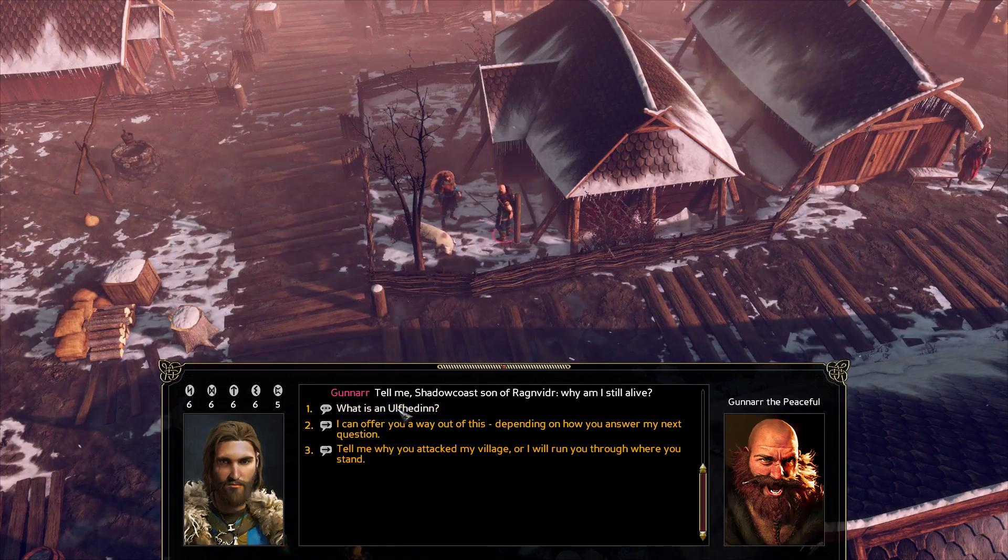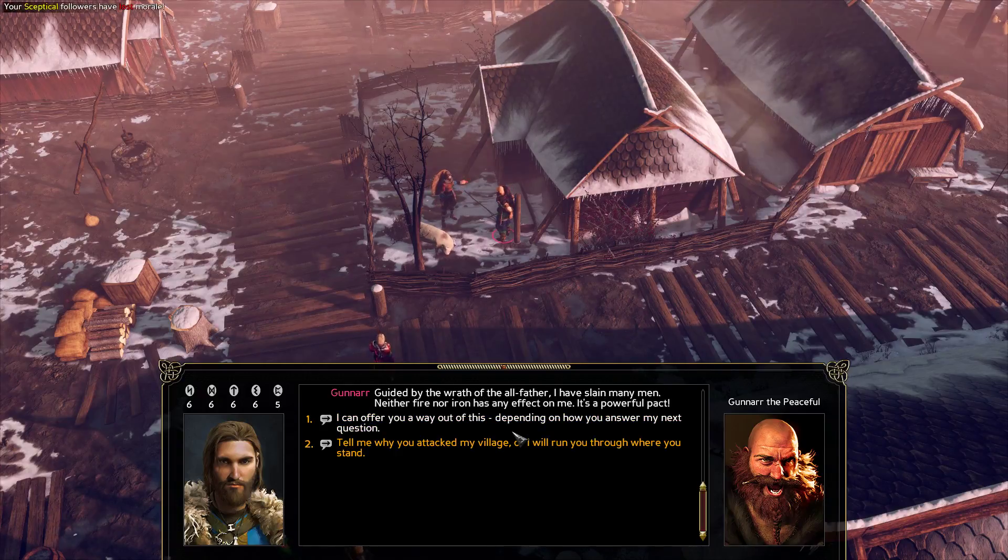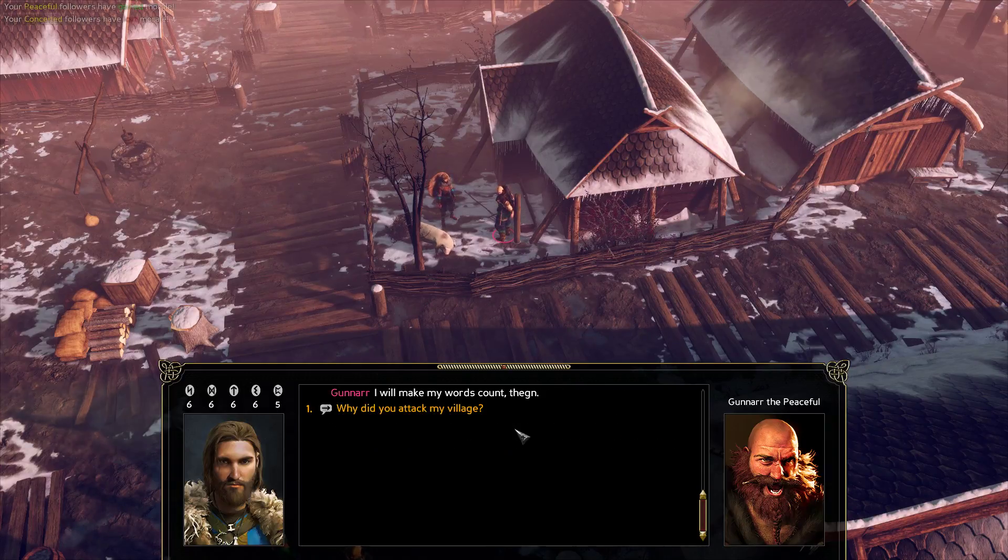Tell me, Shadowco, why am I still alive? What is Ulfhinden? We are the chosen warriors of Odin. We go into battle with no coat of armor — instead we wear wolf pelts and become mad as beasts. You are honored to be under Odin's protection. Guided by the wrath of the Ulfhler, I have slain many men. Neither fire nor iron has any effect on me. It's a powerful pact. I'll make my words count, Thane.